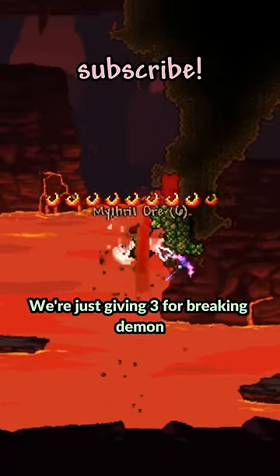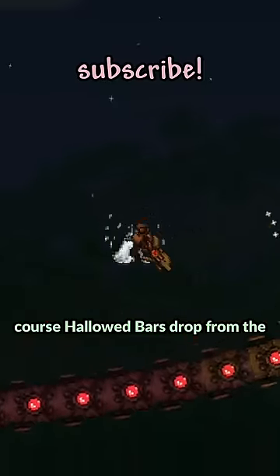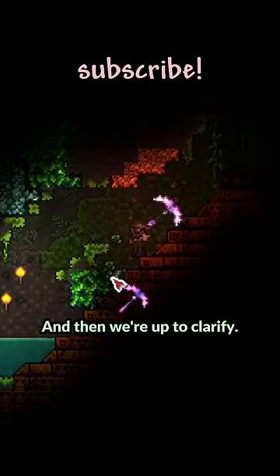In hardmode, we're just given three for breaking Demon Altars, and we can get the other three from either Shimmer or Fishing Crates again. Of course, Hallowed bars drop from the mechanical bosses, and then we're up to Chlorophyte.